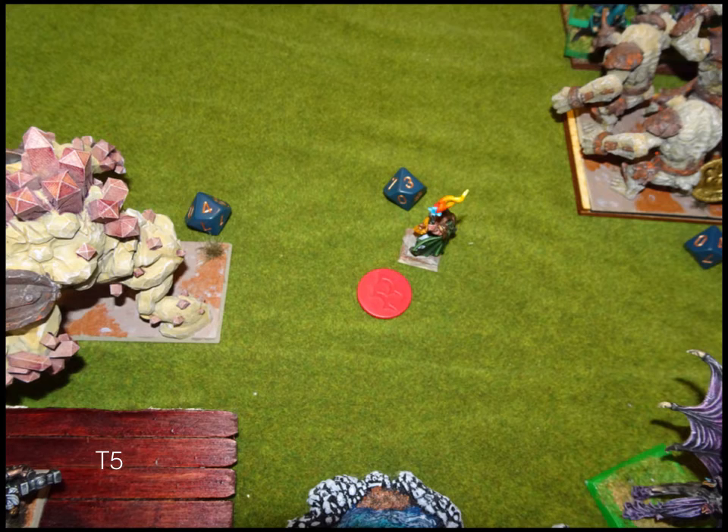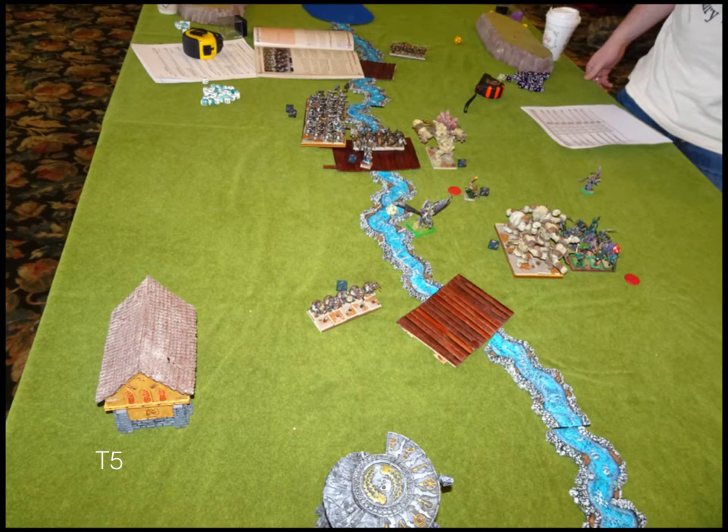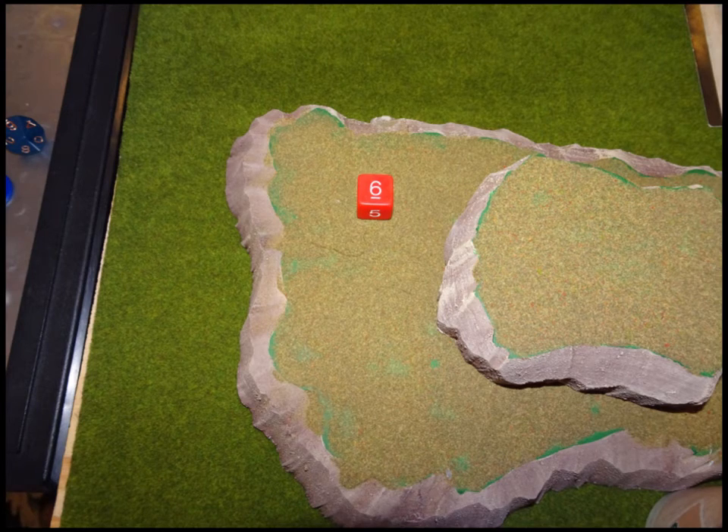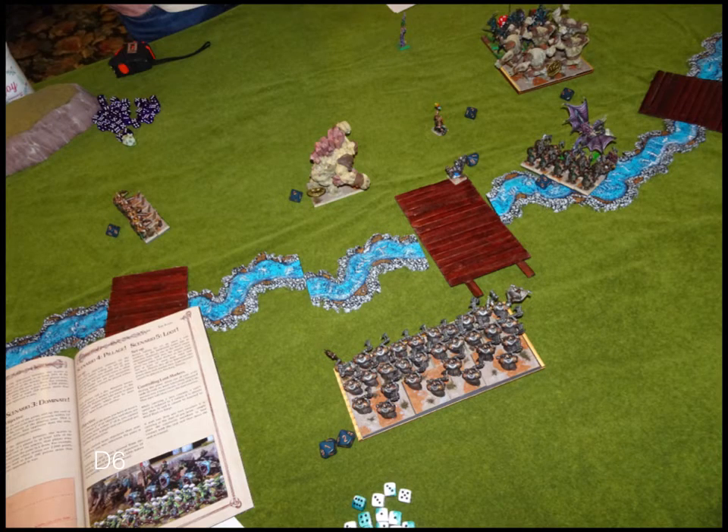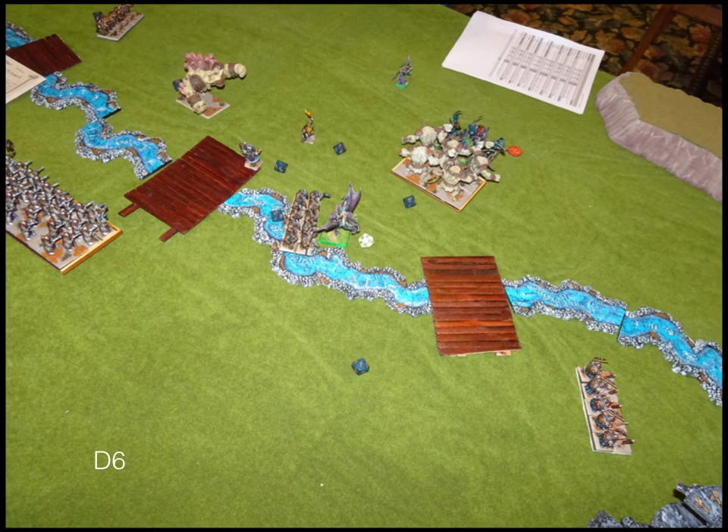Overview after Dwarf turn five. Twilight Kin turn five was just a fireball at my Stone Priest and that's about it — there's just not a lot on the board he can do anything with. Dwarf turn six: start with Headstrong and make it. The Rangers on the left move back over to shoot at the sorcerer. My Shield Breakers move back — I don't need them getting fireballed since attrition points count even in Loot scenarios. I don't want to give up their points with their magic item. My Greater Earth Elemental picks up that token and my Ironclad troop charges the rear of the Pegasus rider.